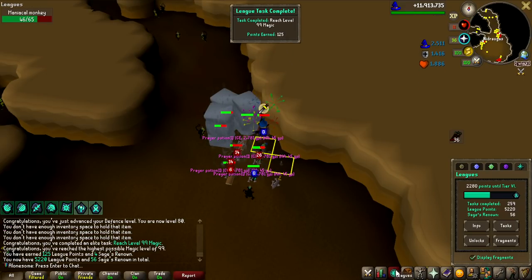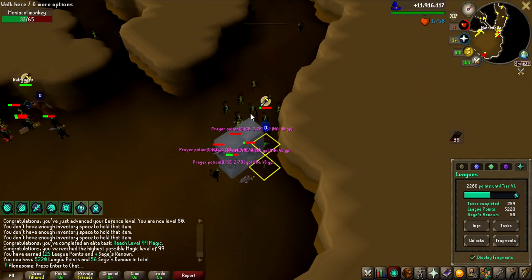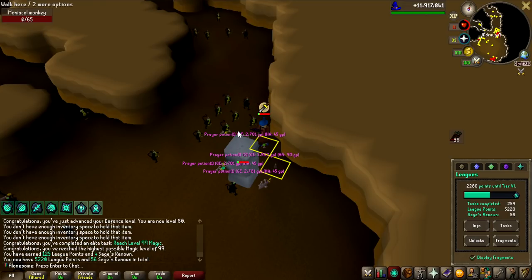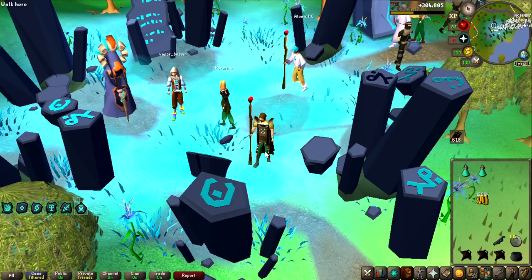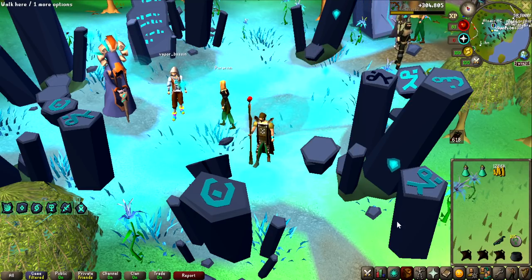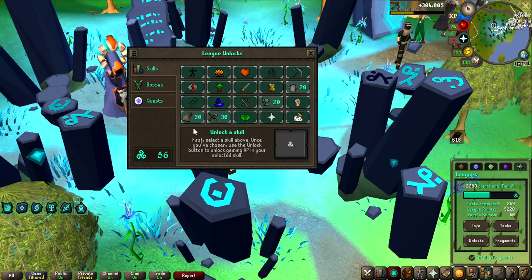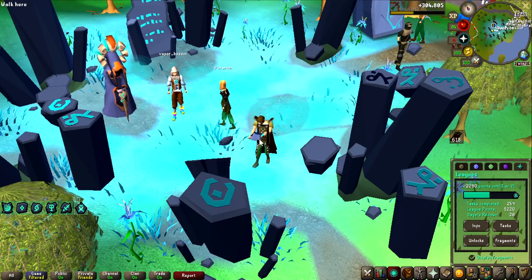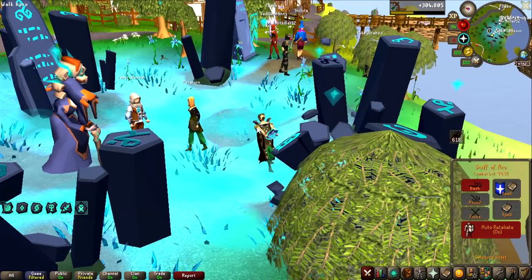I got of course a bunch of points as well for casting Blood Barrage, Smoke Barrage, Ice Barrage, all those things. I'm up to 56 Renown now, so I should be able to unlock Construction with a lot of points left over. Revenants are pretty overpowered — after that I went back for like 30 minutes and got 1.3 million cash. Now let's actually unlock Construction with 56 Renown, and now I have a lot of tasks to do here as well, and a lot of total levels to get. It should be very fast.